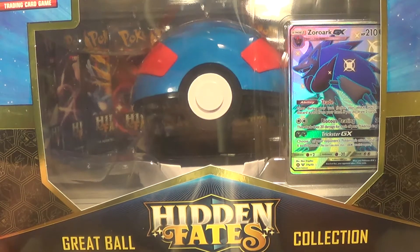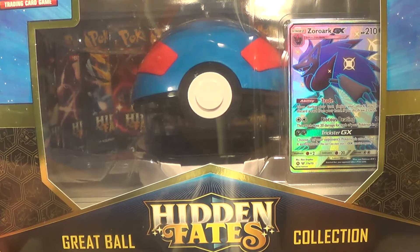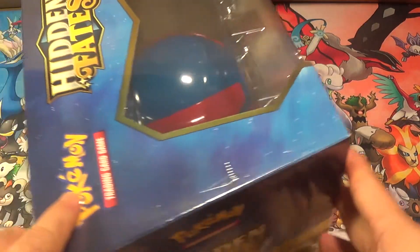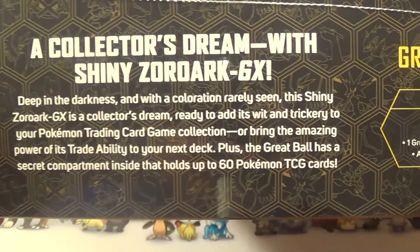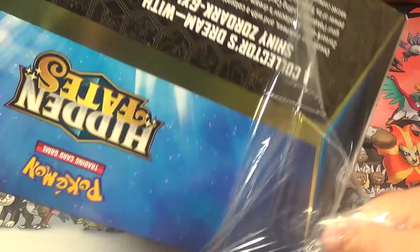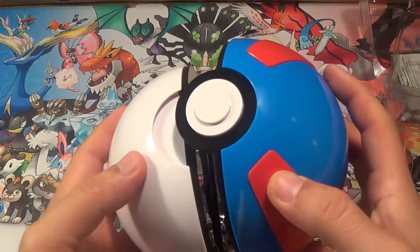Hey, what's going on guys? Today we're gonna be opening this full art Sword Arc Great Ball Hidden Fates box. This thing is pretty big — doesn't even fit the angle of the camera I have right now. It has 10 packs of Hidden Fates, so I'm pretty excited for that. Let's see what kind of pulls we can get out of these packs — very, very exciting. Let's get that Great Ball open; it's actually pretty heavy material.